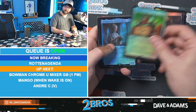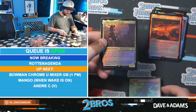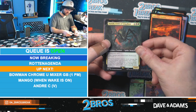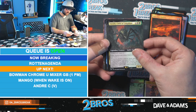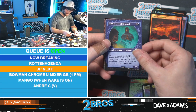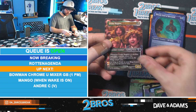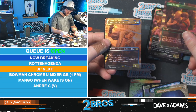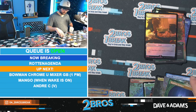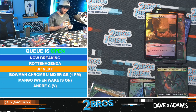We get through some commons, foil commons and uncommons - nice foil map mountain. Lotho Corrupt Sheriff is our first rare. We have Shelob Child of Ungoliant - I think Shelob's a card that's kind of gone up in price a little bit. Trap the Trespassers, Elrond Lord of Rivendell, Samwise, Frodo Many Partings, and our last card is Pippin Guard of the Citadel.